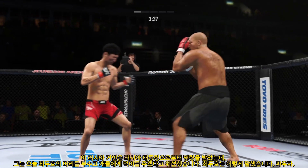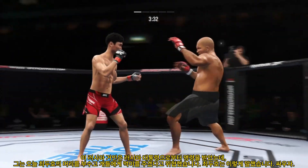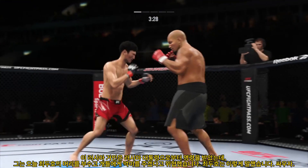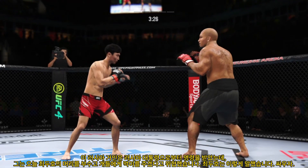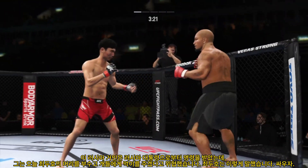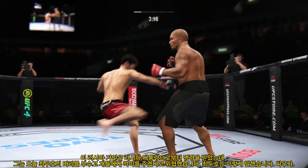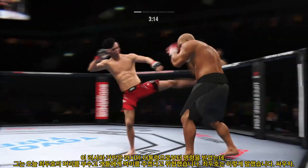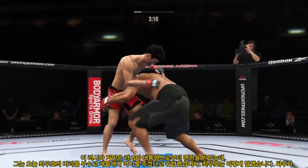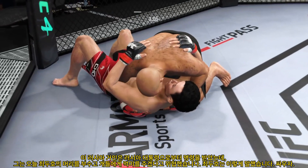Goes to the body there. Beautiful body kick. Nice job landing the double jab there. The accuracy is definitely on point. He's working and trying to shut the liver down. He's going to try to take him down — and a massive slam! That'll change the complexion of this one.